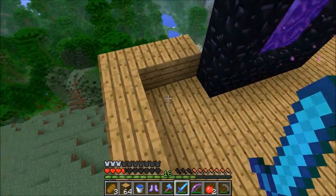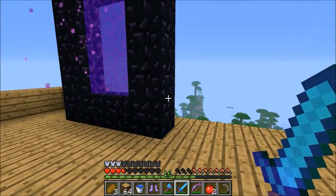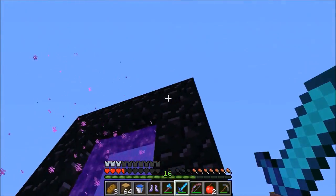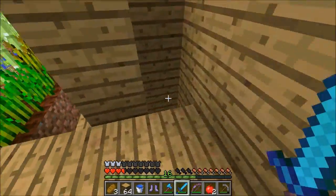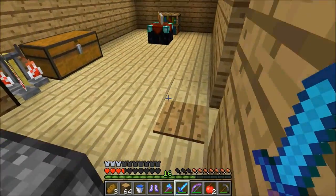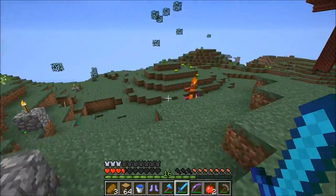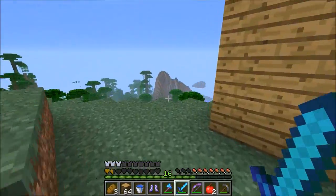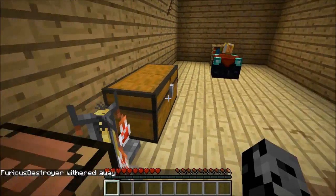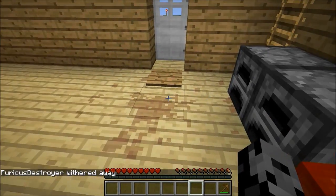I actually had a zombie pigman come out of the portal, but he wasn't rare. He was a nice friend but he despawned when I went too far away. So let's go down here. I still hear things dying. I'm bleeding pretty badly. I think - oh, he's rare! Oh god! I'm in the best shape. I have an extra weapon in here. That's the best I got. All right, we need to kill that thing.